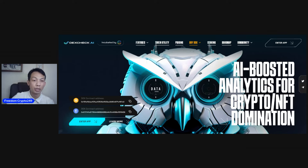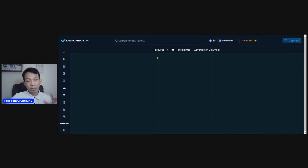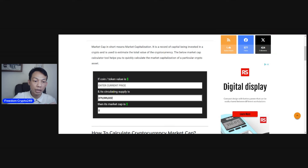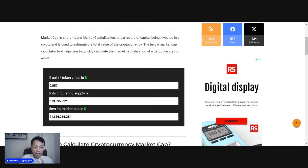They updated a lot — I already explained all the different features in my last video so I'm not going to go through it again today. The circulating supply is 379,595,022. Current price is $0.057, which gives a market cap of about 21 million. My price target is the same — this can go way higher. Let's go to 50 cents first: 50 cents gives around a 189 million market cap, which is about 1,000 percent from here.